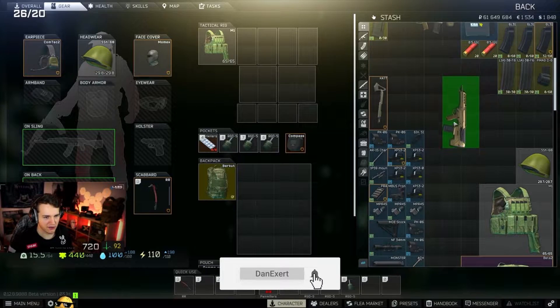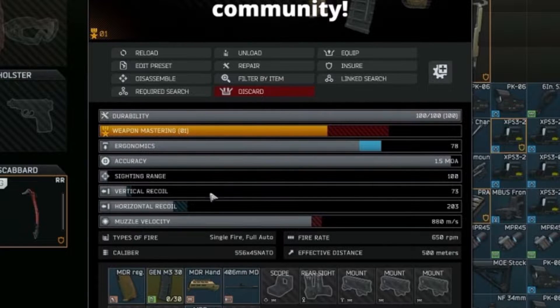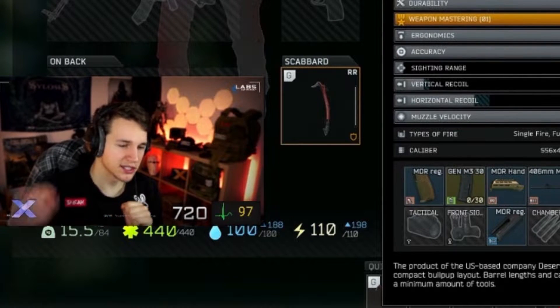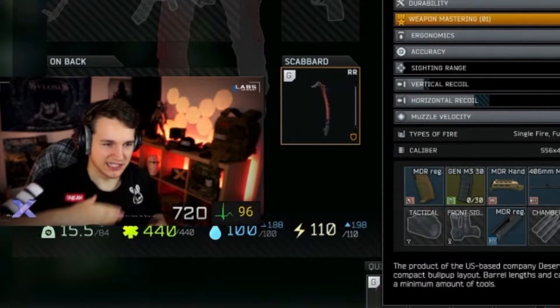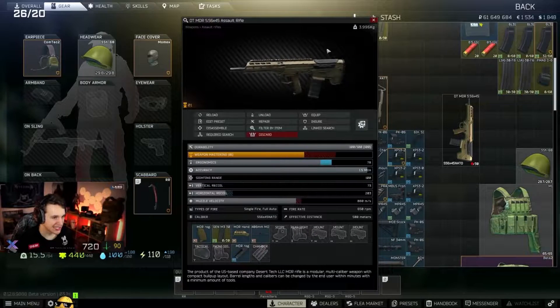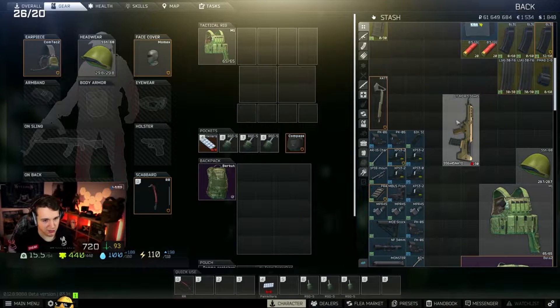Straight out of the box, the 5.56 MDR has 78 ergonomics and 73 vertical recoil. Now, 73 vertical recoil sounds like a lot, but it has a quite low fire rate — 650 RPM — so there's plenty of time for the weapon to settle down between shots. This thing is great. I love the 5.56 MDR. I never use it, but if I was running low on money and needed something that I knew was going to help me out in a pinch, this is what I'd get.